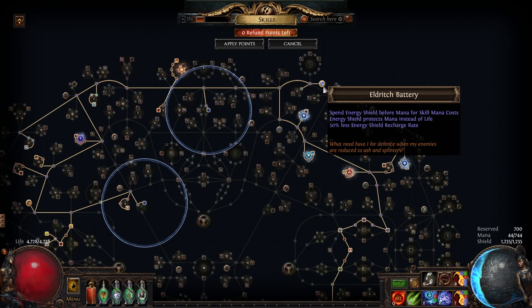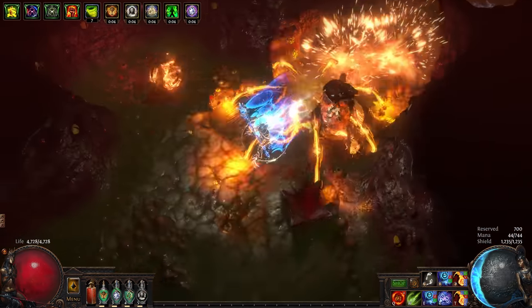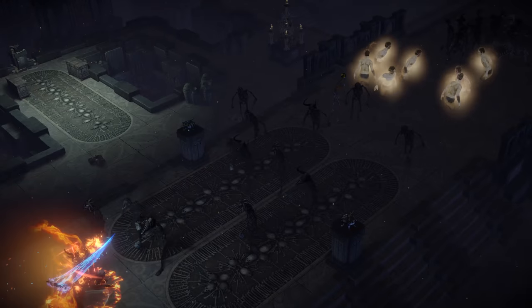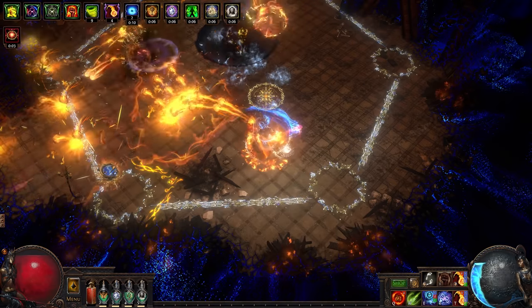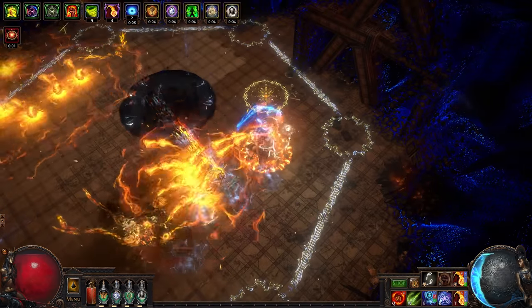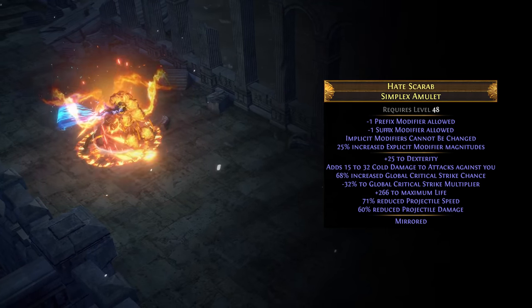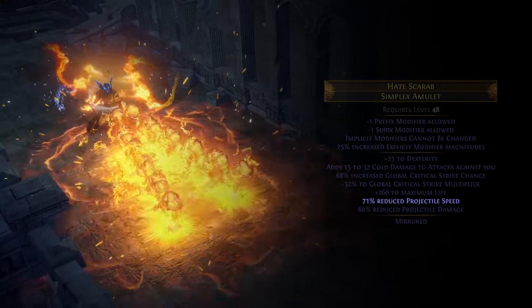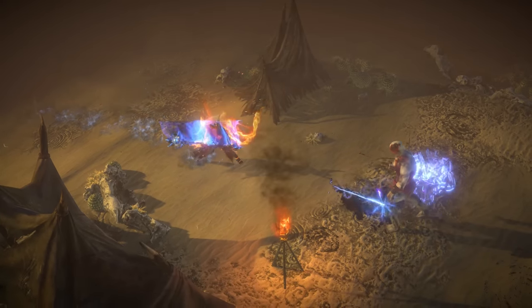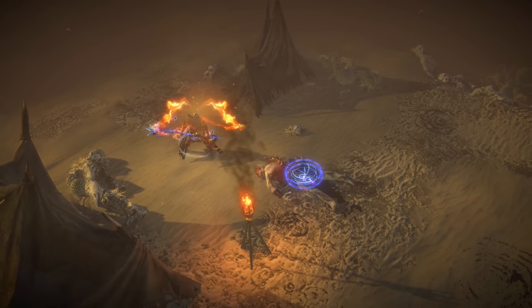To solve this, we'll grab Eldritch Battery, which moves our energy shield to be used as mana. This also enables the use of Herald of Ash, providing some extra damage for clearing and, more importantly, some glorious chain reactions. For our single target setup, it makes sense to use the Slower Projectiles support to encourage a tighter bouncing pattern. We could even craft Ethereal Reflector jewelry from the Lake of Kalandra for a massive further reduction to projectile speed. We'll also use Arcanist Brand, linked to Fireball and doubled with the Runebinder Keystone, as an extra tool to focus down tough foes.